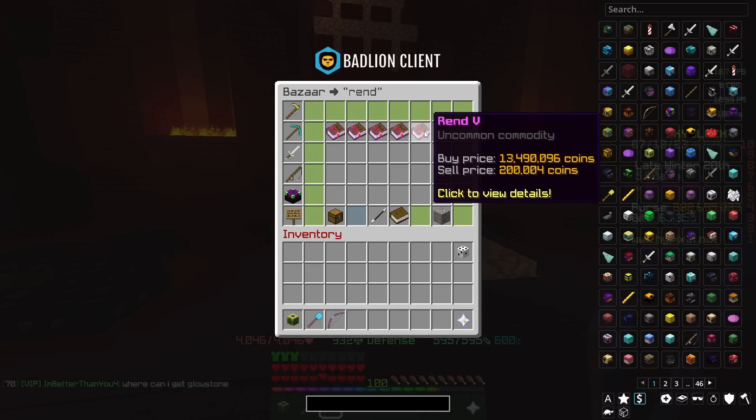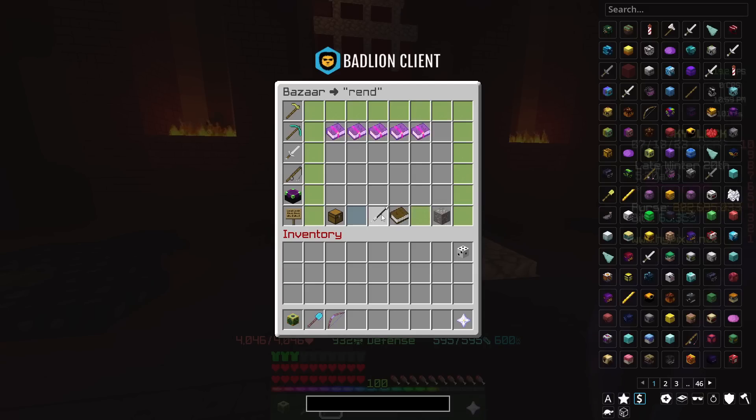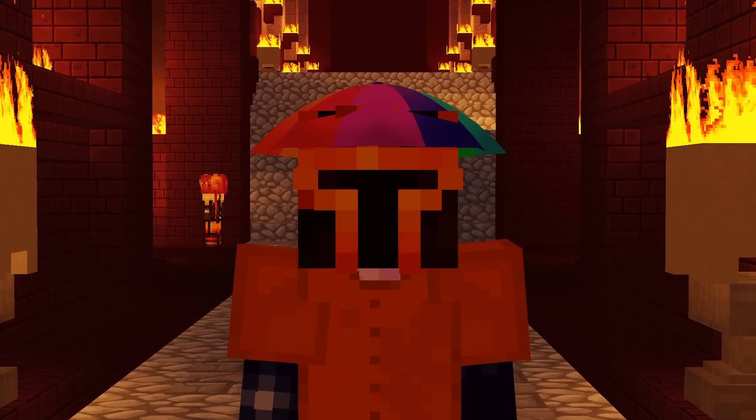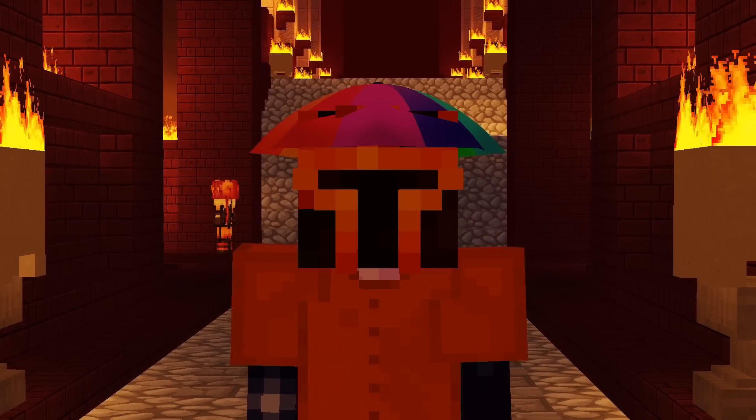The enchantment is worth about 13.5 mil, so it's not really regularly traded considering the disparity between buy and sell price. Rend might be good for Infernal Kudra, but is it really better than having two Terms — one with Duplex and the other with Fatal Tempo? Honestly, that's a question I'm not qualified to answer and can't really test.